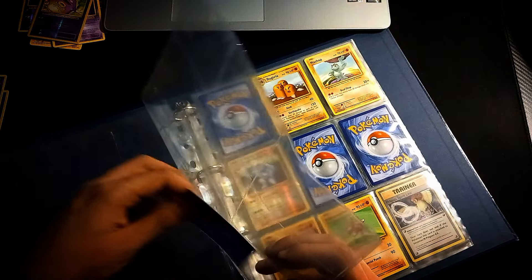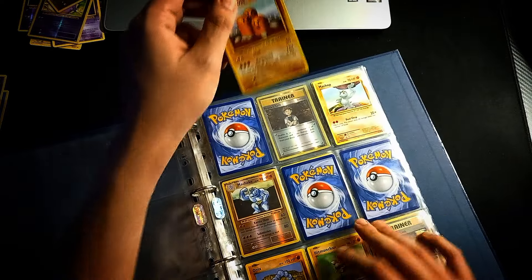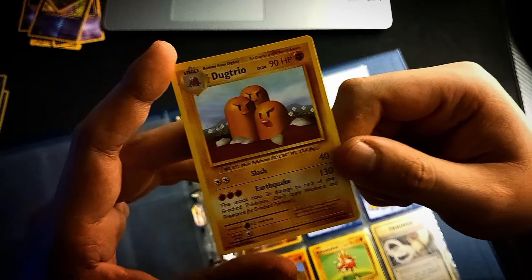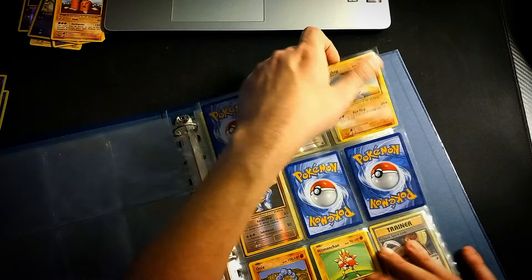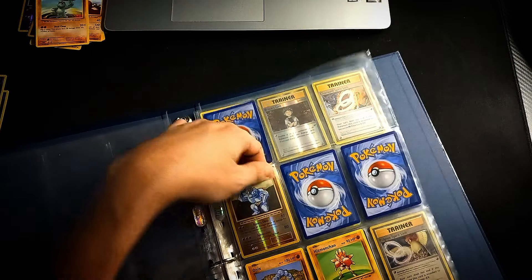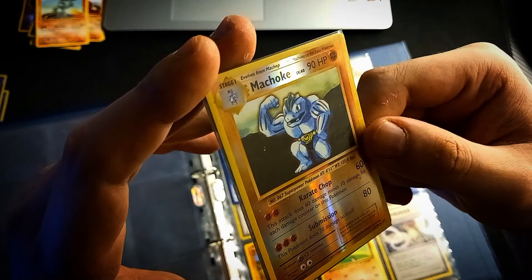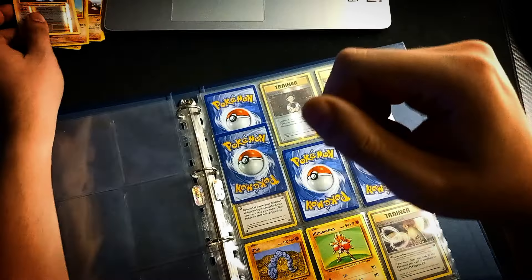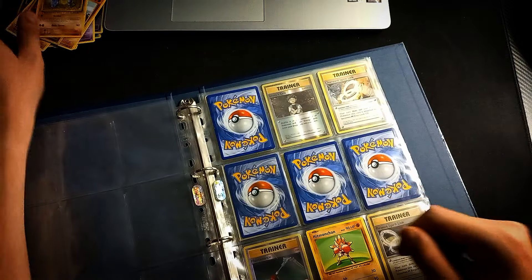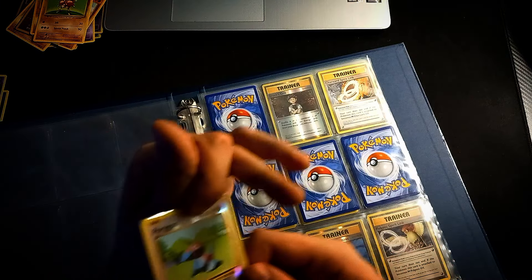Some first-generation cards here that aren't in the base set. Funny enough, I recently saw someone on Facebook offering a Moltres, Articuno, and Zapdos from Fossil — PSA 9 — for $300 as a trio. I was hesitating to offer $280. But I ended up purchasing the Japanese Mystery of the Fossils Articuno separately. That episode will probably be uploaded after this one since I create videos in advance.